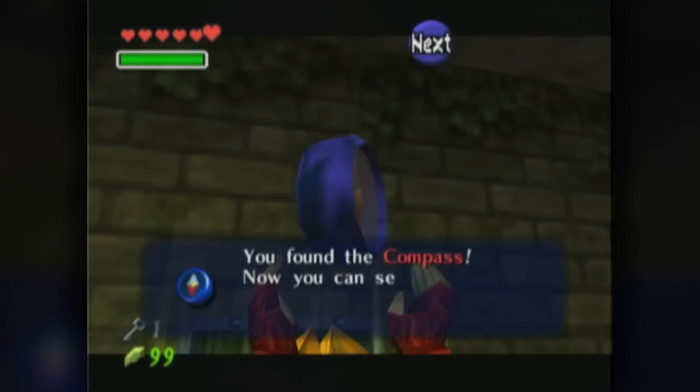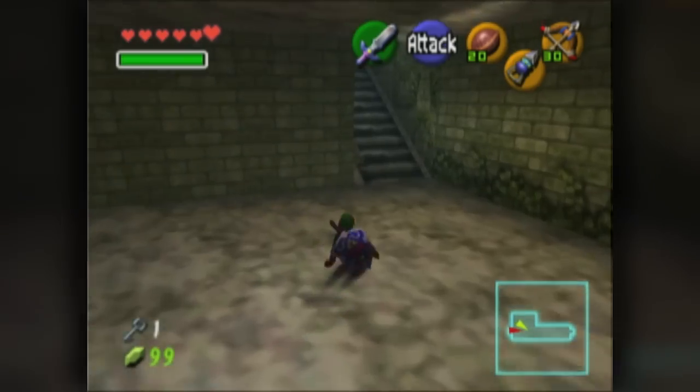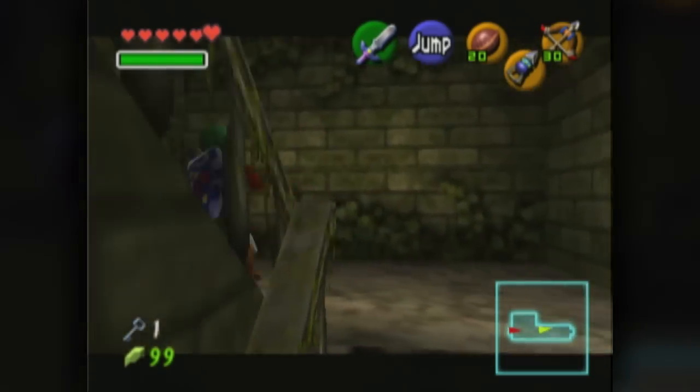We got the compass. Excellent! Now we can see the location of many hidden things that we will never look at ever again — except until we eventually have to get gold skulltulas, and then we will be looking at it quite a bit.